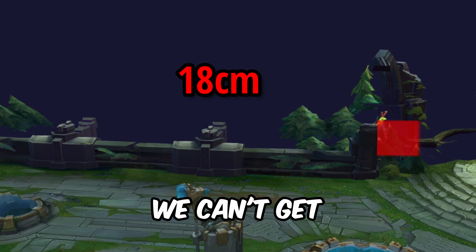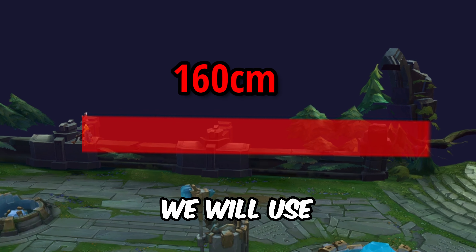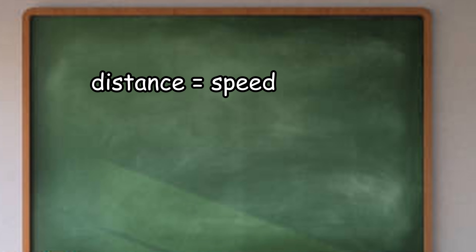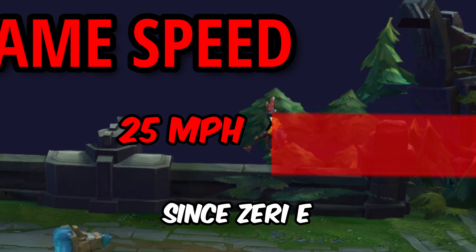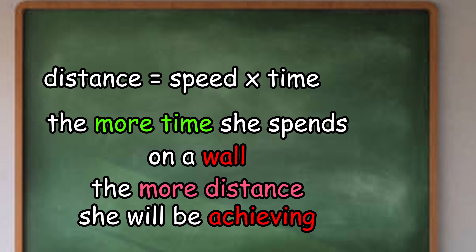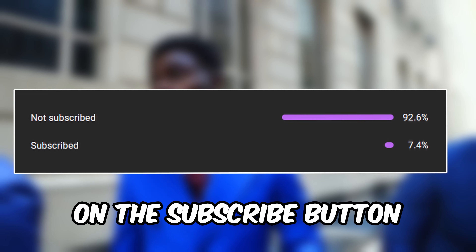Since we can't get the actual length of the walls, we will have to use another variable, and the variable we will use is time. Everyone knows that distance equals speed multiplied by time. In our case, since Zeri will keep the same speed, that means the more time she spends on a wall, the more distance she will be achieving.